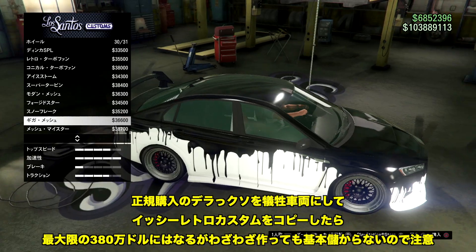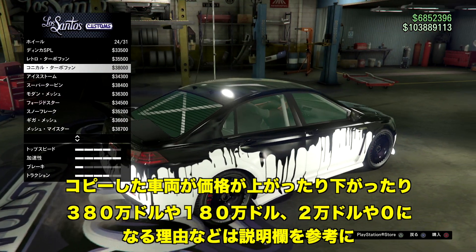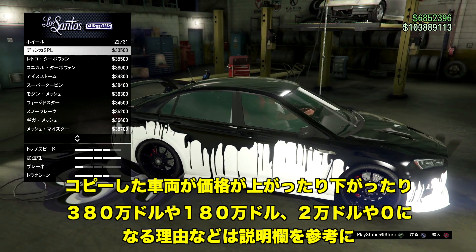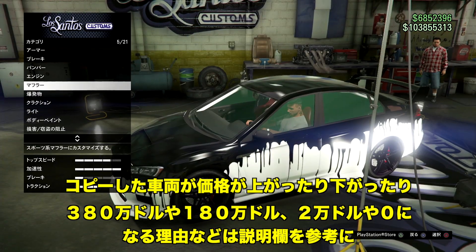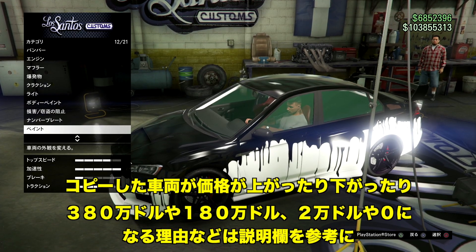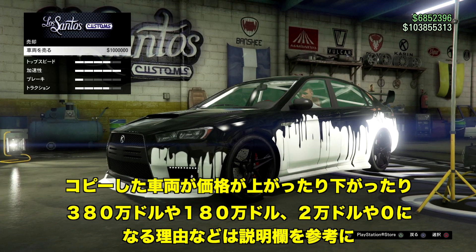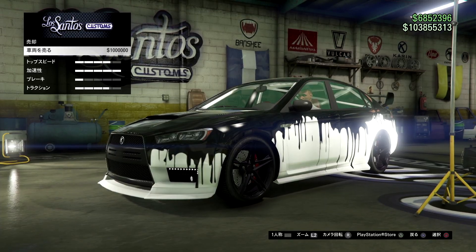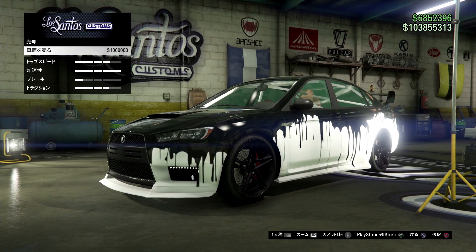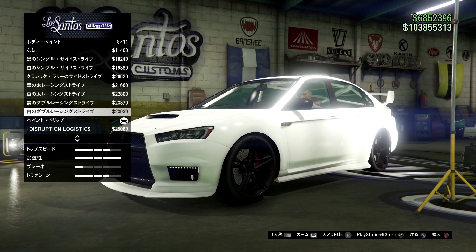正規購入のデラックスを犠牲車両にして、石レトロカスタムをフルカスタムでコピーした場合は最大380万ドルになります。ただしわざわざ買ってデラックスを犠牲車両として380万ドルを作るのはマイナスになりますので注意してください。コピーした車両の価格が380万になったり180万になったり0ドルになったりする理由も説明欄に詳しく載っていますので参考にしてください。